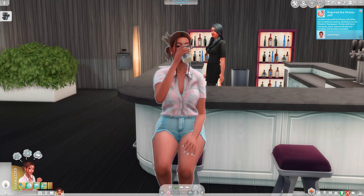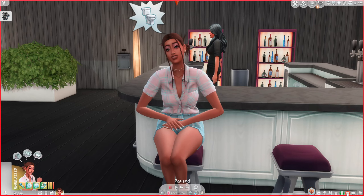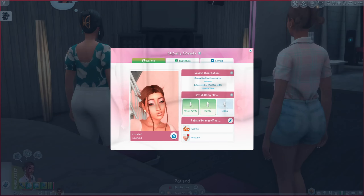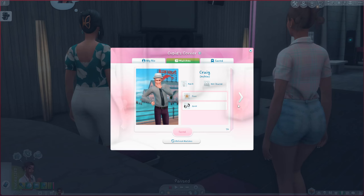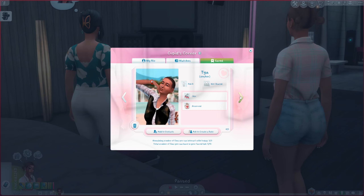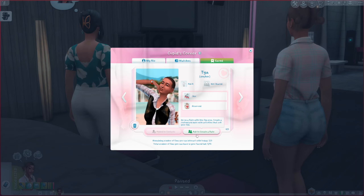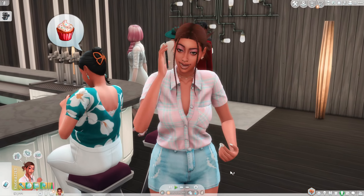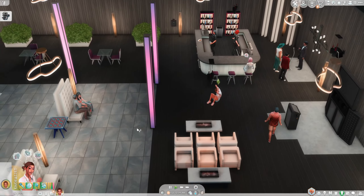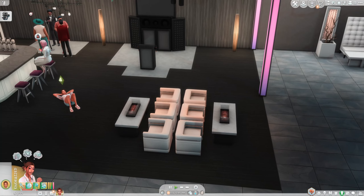I might as well get a drink — got a gin and tonic, a mimosa, and a screwdriver. I think we need to go on one more blind date, so we'll open Cupid's Corner and see what we get. We've got Craig, Tamara, Rose, Taylor, and maybe Taya or June. We can add to contacts and ask to create a get-to-know-you date, but it's late in the evening so nobody's really going to want to talk. It's nothing really popping, so just go home.